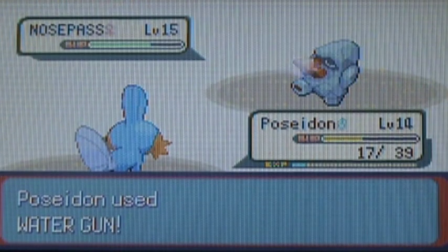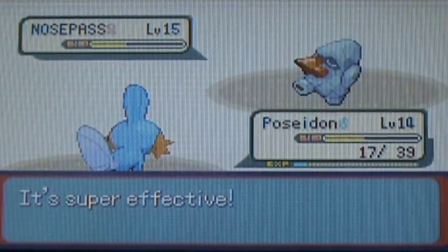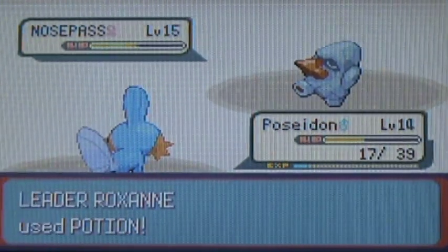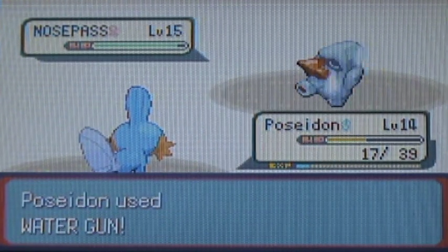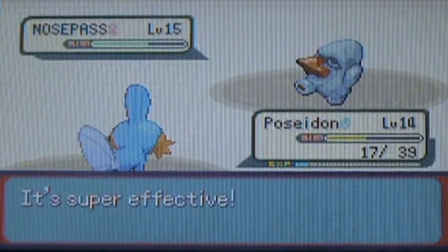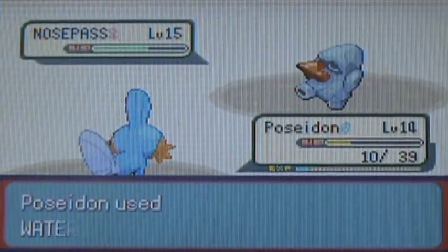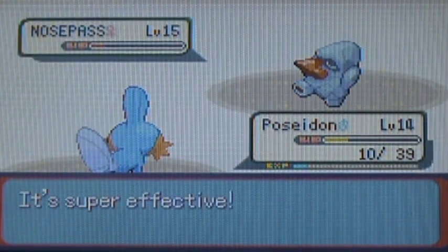It can't really do too much damage to you because Rock Tomb, even though it's got that same-type attack bonus, it's highly inaccurate — I would not recommend it for your Pokemon at all. She's going to use a potion here, but it's not that great of a move. I'll just keep Water Gunning, and she'll keep tackling. There we go — that's the hits I like to see. I'm going to use a potion just to be safe.